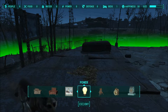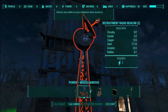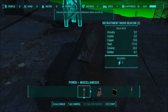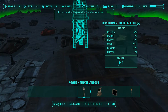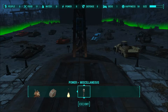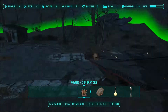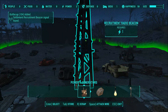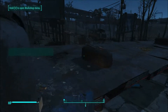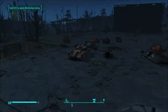I believe it's under Power — Recruitment Radio Beacon. Because I don't think you can go all the way to the top. Let's put it right there. Okay, now we need a small generator. So what we need to do now is connect it. So we've got this set up now — there's nothing here right now, but we'll talk to Preston later. Let's go do some of these other settlement quests.